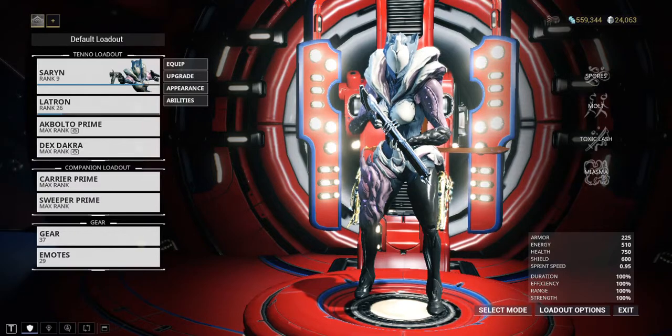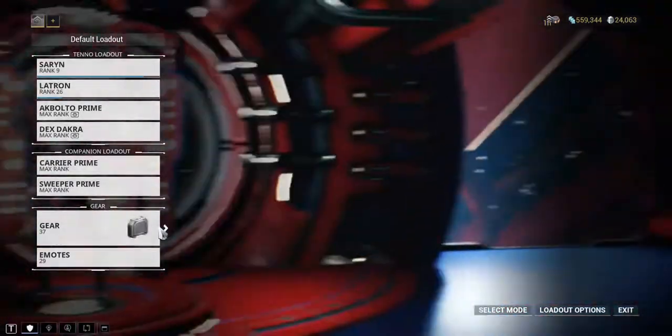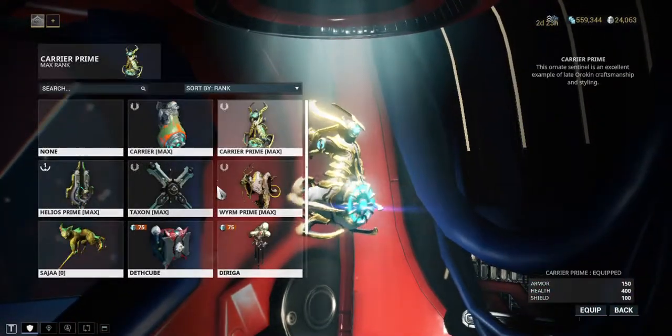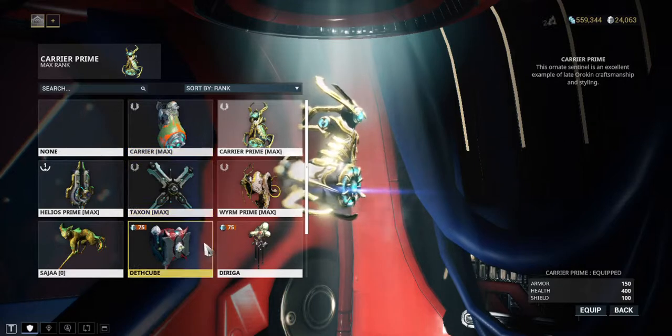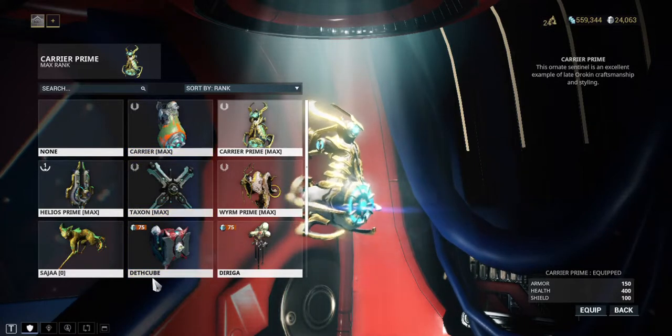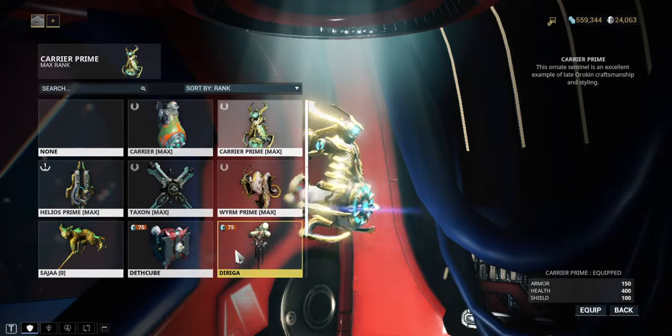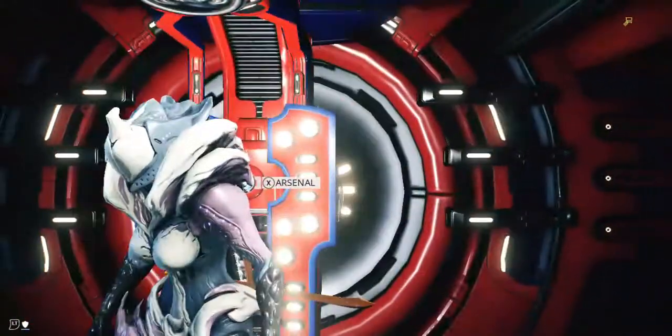Hello guys, I want to show you how to get the Death Cube Sentinel. As you can see here, when you want to buy it, it's 75 platinum, which is somehow expensive for a lot of people, especially beginners.